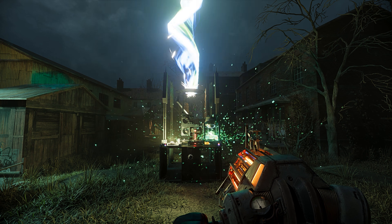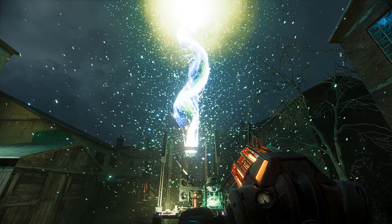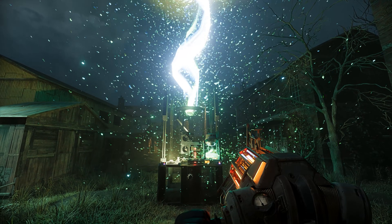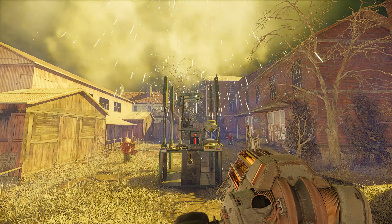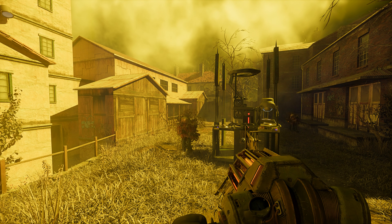Or I can create complex and cinematic sequences. When I activate this machine, Logic makes it emit particles. Those particles become chaotic as the machine overloads, and when it blasts a beam into the sky, Remix alters the visuals to create a nuclear skyline. It even triggers the zombies to disintegrate.